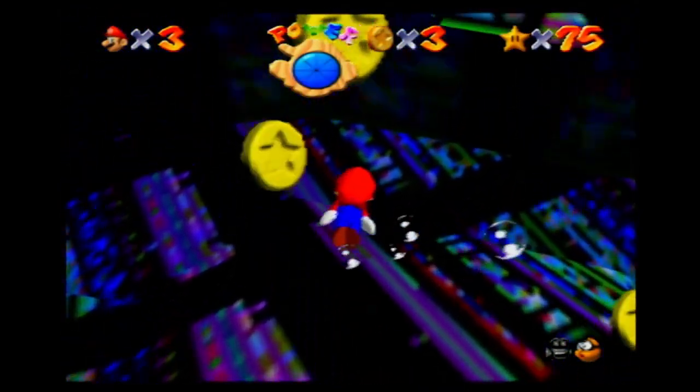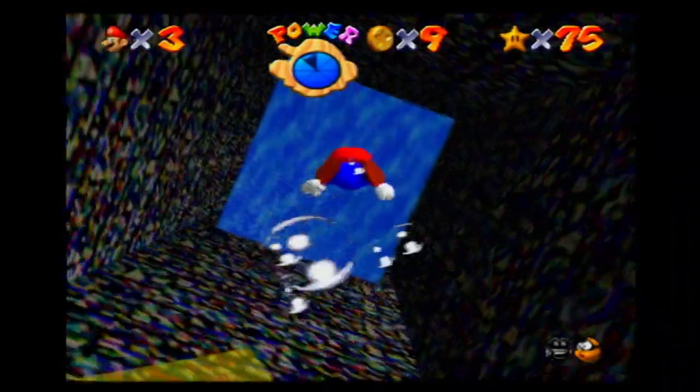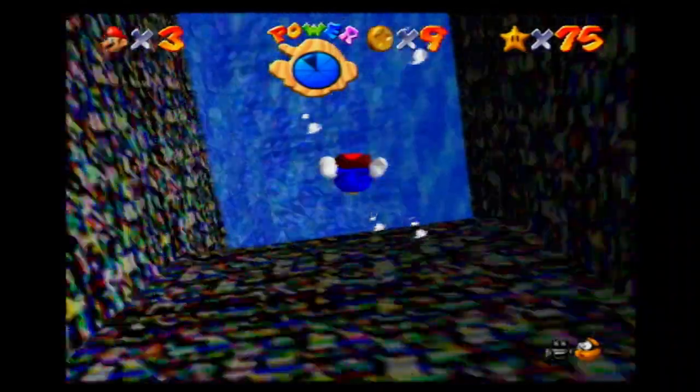The coolest of all of them though has got to be Disco World, which somehow changes the textures of the backgrounds into a cool pattern of flashes when Mario moves around — but somehow it doesn't corrupt the game's graphics. I think I might use some of this footage of Disco World for this video and other videos because it just looks so cool.